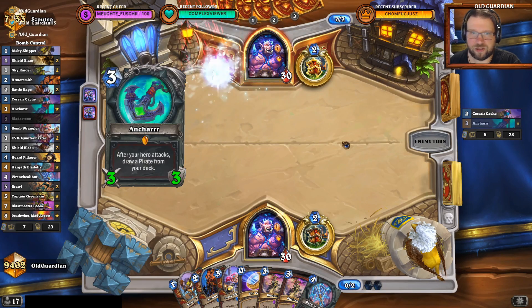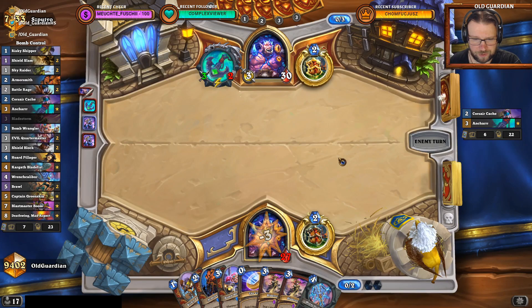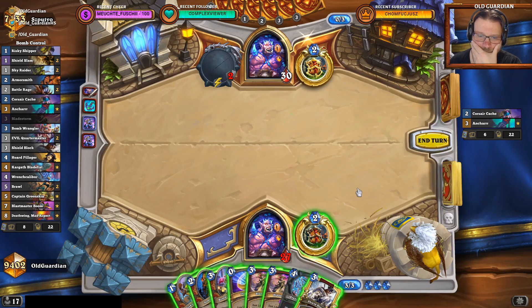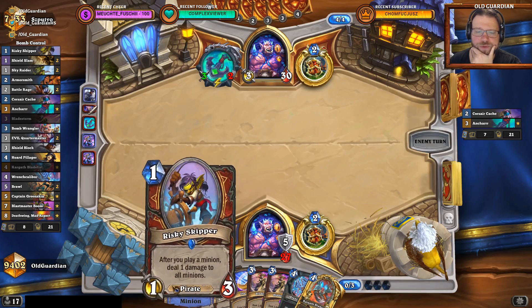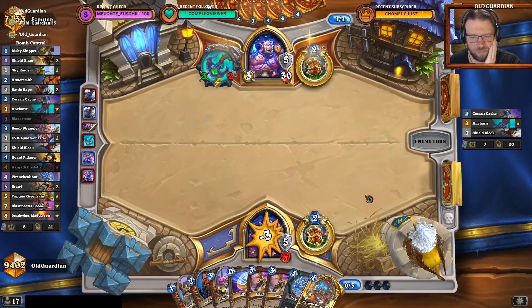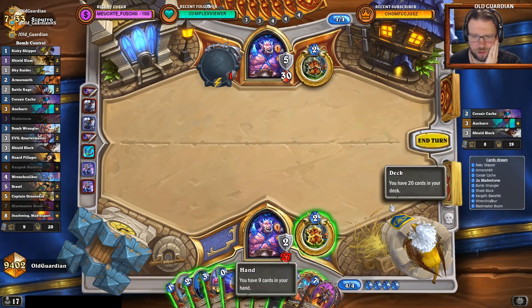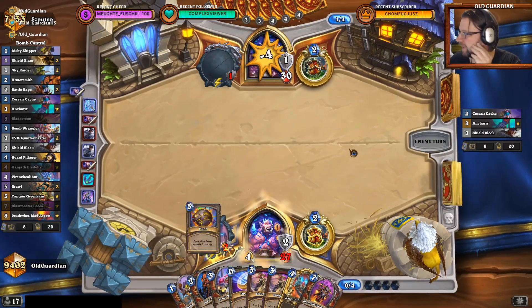And if the card picked up is an Ancharr, that tells me nothing, because every deck right now runs Ancharr because of the overall power of that card. I have some interesting options here — I believe I'm going with the Shield Block. I don't use the coin yet because I might need it for an interesting Skipper turn. So this is a Control Bomb Warrior mirror, because Shield Block is not run in the other archetypes. Let's get to smacking and see what happens.